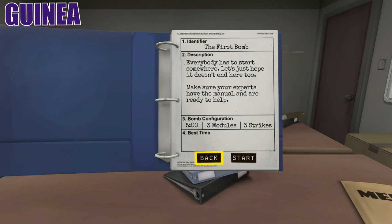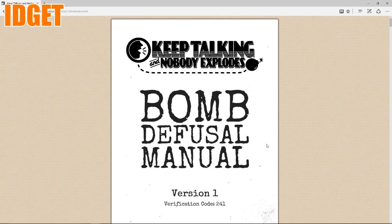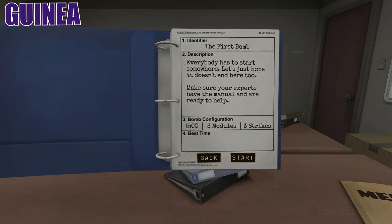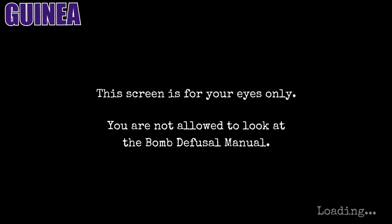Let's get into it, this is gonna be the first bomb. I'm not telling you how to play — you have the manual, right? Yeah, I've just been on the first page. Okay, it's gonna be three modules and we get three strikes, so good luck. Oh boy. Yeah, I'm terrified. I don't know what you're looking at so it's even. Yeah, you can't see the bomb.